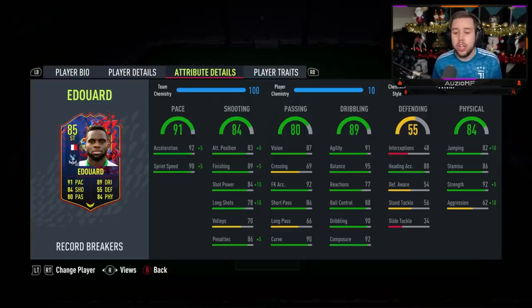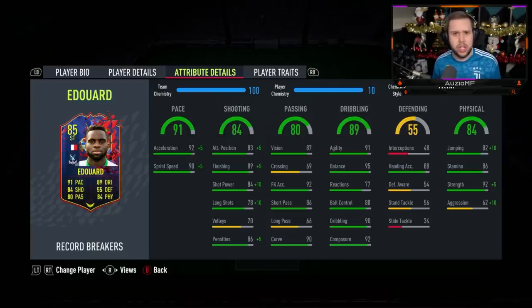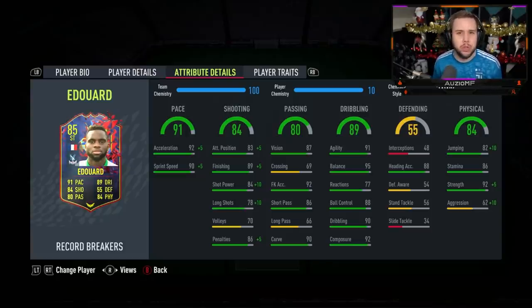You guys saw it against Varane and I believe it was Kempembe as well — the way this guy was getting in behind was beautiful, and I would say that's one of the best things about this card. The pace is so, so good with that Hawk chem style. The passing ability wasn't really much to talk about — the short passing was solid, he didn't screw up a simple pass. It's just the long passing — I tried to keep it as simple as possible. I think I went for like two over-the-top through balls — one didn't really work and the other one went all the way to the other side perfectly. So I would honestly say to you guys, try to keep it as simple as possible — no need to overcomplicate it.